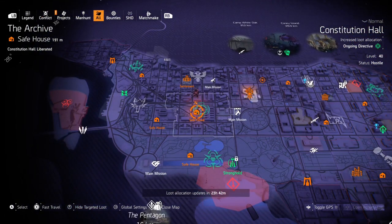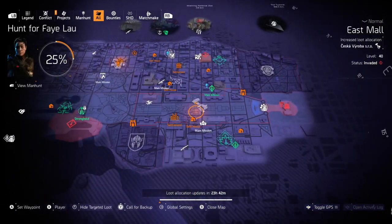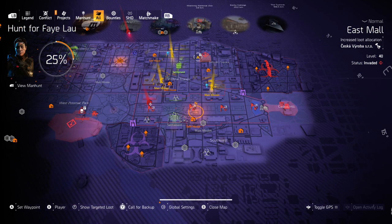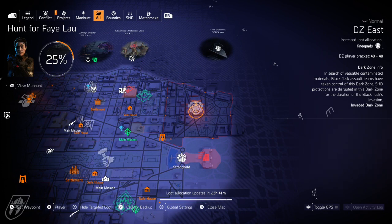Before we get stuck in and see what she's got for us this week, let's have a quick look at the targeted loot for today. Seska Brancet is in East Mall - this is a great farming spot because you get four control points and a heap of other activities. Don't farm on normal difficulty; set it to the hardest difficulty you can manage to improve your chances of those big boy rewards. DZ East has knee pads, which means you have a chance of getting those dark zone exclusive Murakami knee pads - the Emperor's Guards with that 1% armor regen role. If you want them, you're gonna have to farm the dark zone.